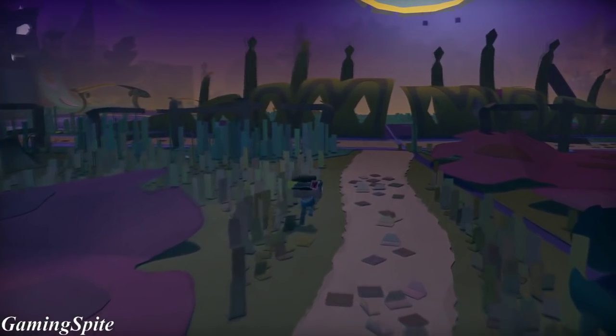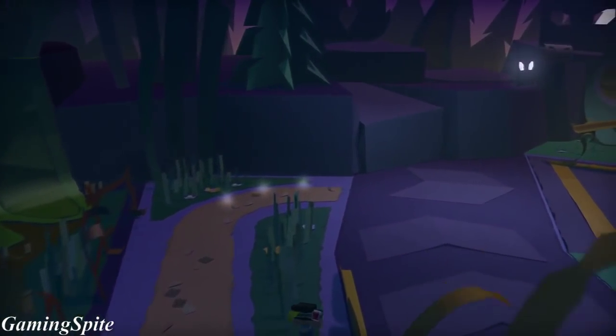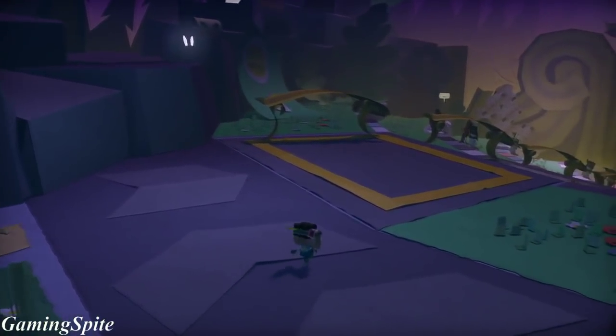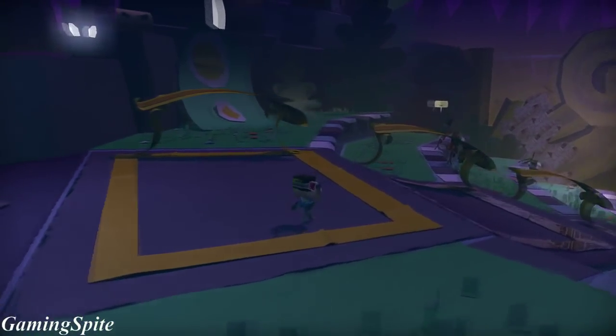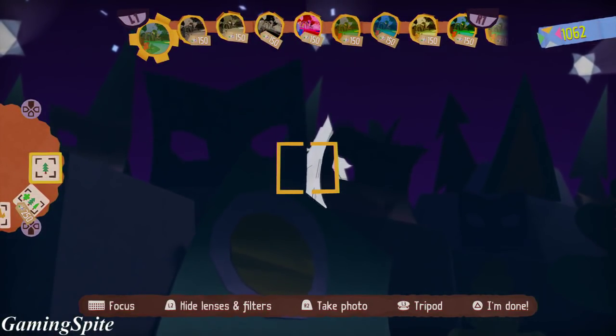The third object is going to be to the left of the stage area, right before you get down to where the audience is sitting. You simply want to go to the far left and look up on top of a small cliff. The cone face object is going to be right there — just quickly take a snap of it and there you guys go.